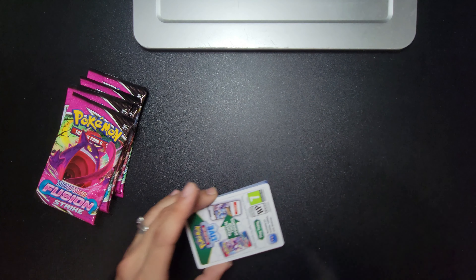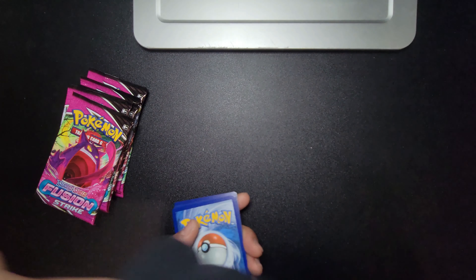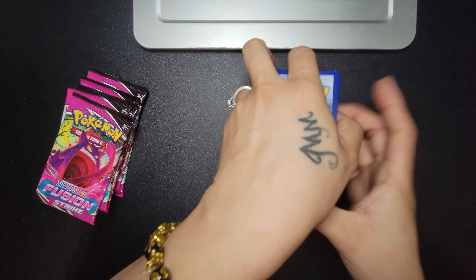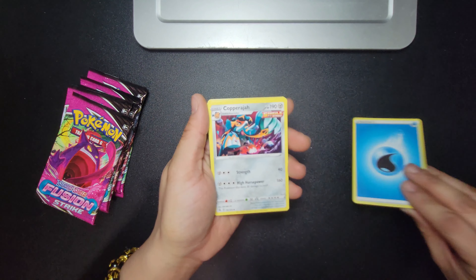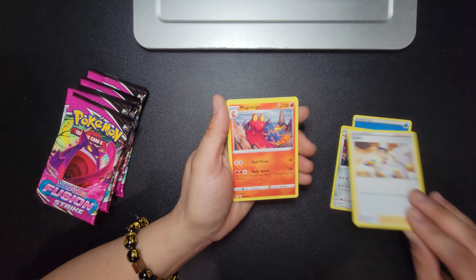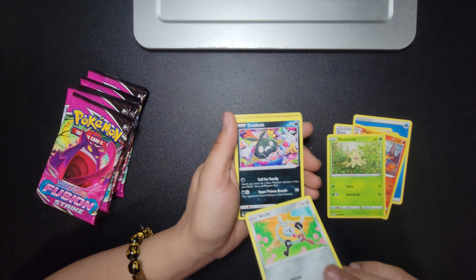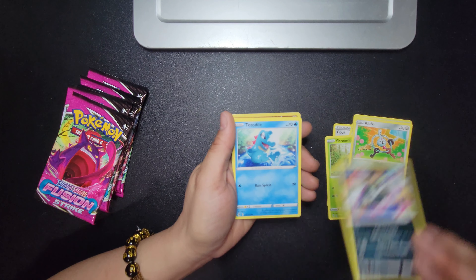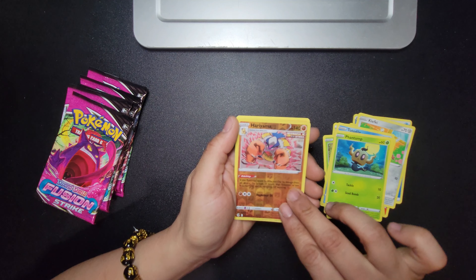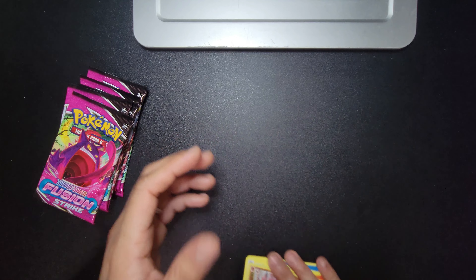QR code, lucky winner! All right, one, two, three, four. Here we go, ladies and gentlemen. You got your water energy. You got a Totodile, a reverse holo, and your rare card. Oh well — here's your pick. Next pack — what is this one? Gengar, Gengar, Gengar — yeah, Mega Gengar! Oh these are all Megas.